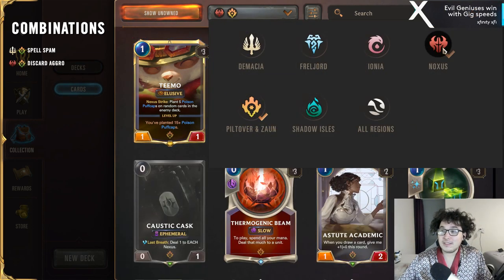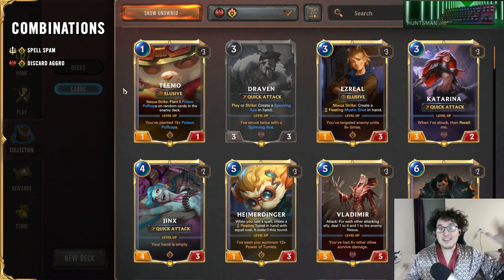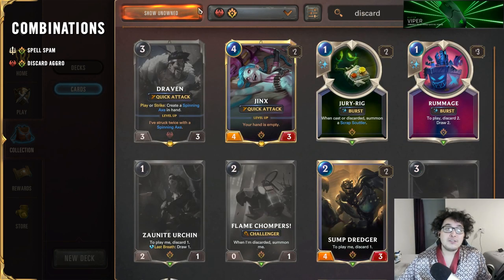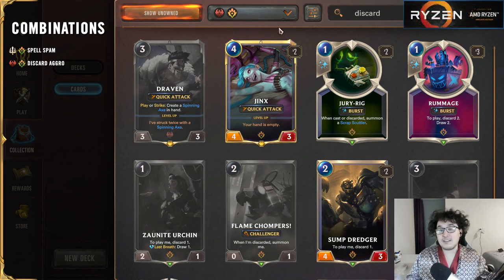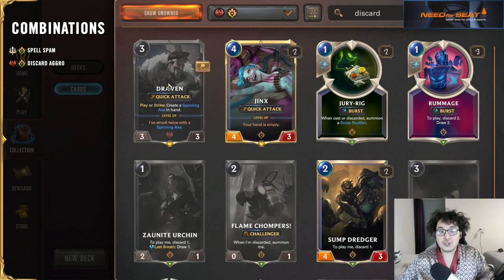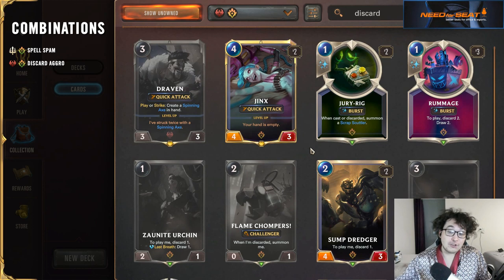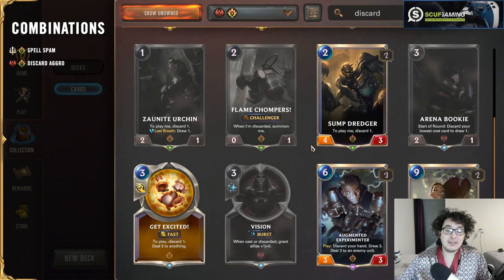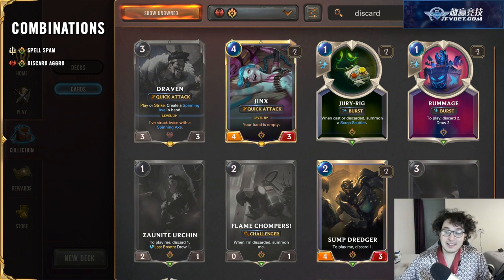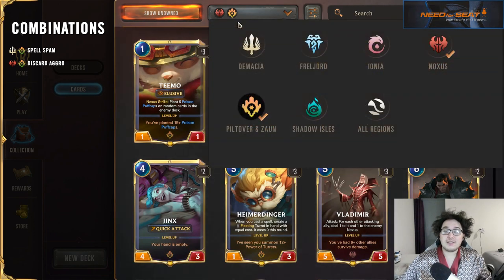Next, P&Z and Noxus — just to show how different it is using P&Z in a different context. Instead of the spell side, P&Z and Noxus uses the discard side of P&Z. Discard means you're getting rid of cards in your hand to fuel other effects. Your champions here are Draven and Jinx. This is an extremely aggressive combination that uses tools requiring discard to be useful — you're leveraging resources, emptying your hand so Jinx can level up, and killing your opponent before they come online.